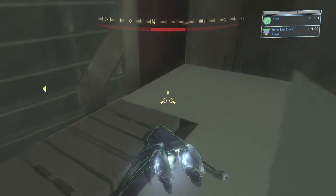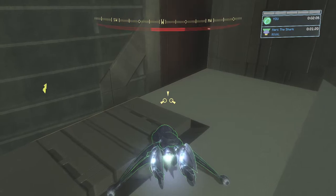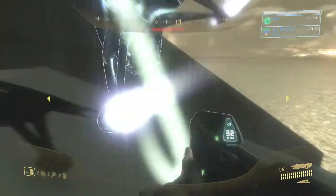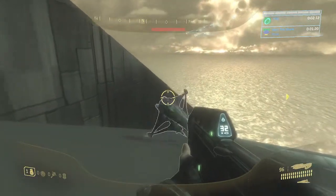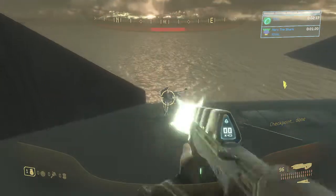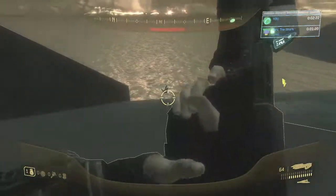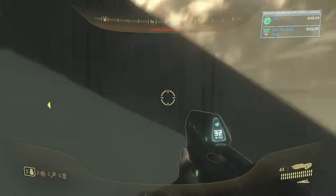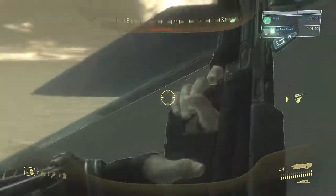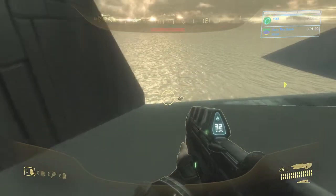And then get out at the same exact time. So it should look like this. I'm messing up because my spacebar is messed up, so you're gonna see that a lot. Give myself another checkpoint. And then you're just gonna shoot it a bit — make sure it gets all the way down to the water. You're gonna wanna keep your assault rifle, or if you're doing this on co-op, use a silenced SMG.